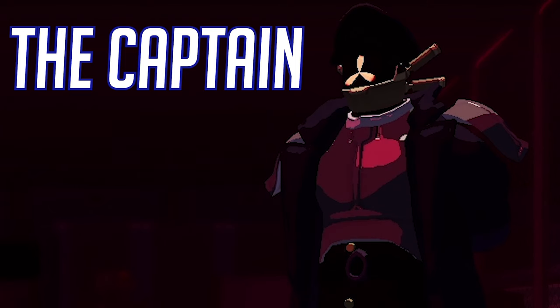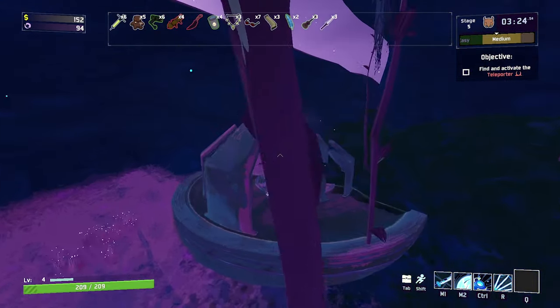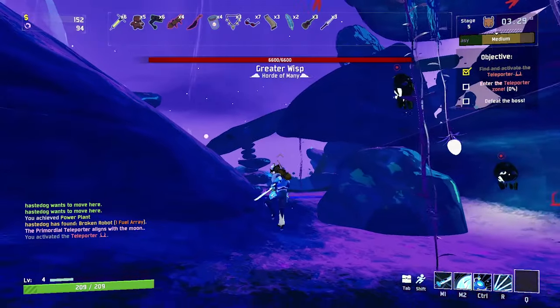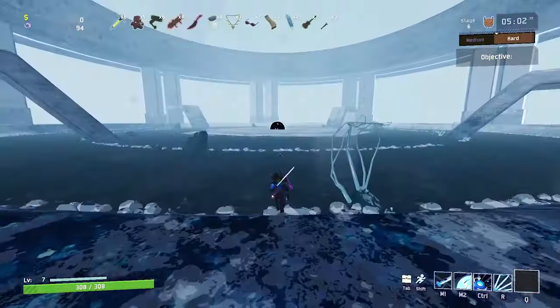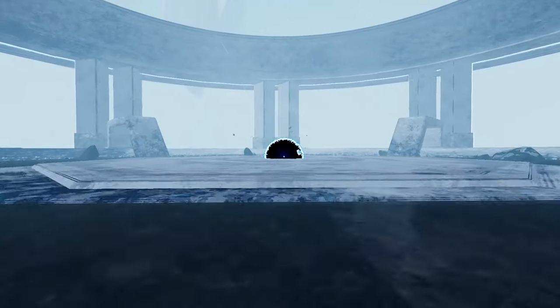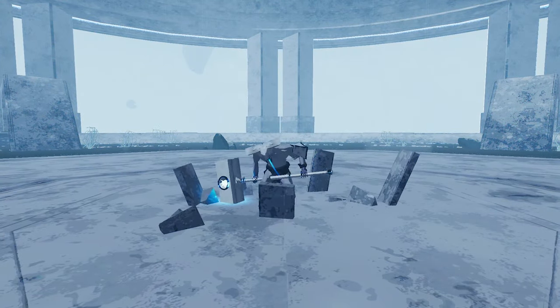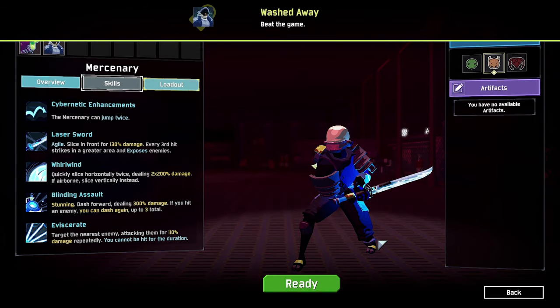The Captain is the final survivor and is unlocked by reaching Stage 5, Sky Meadows. You'll have to find and charge the teleporter, but make sure not to interact with the prongs on the outside of the teleporter because that'll change the destination from the moon and re-loop you back around. Once you get to the moon, go to the final boss and beat him. He's pretty tough but very fun, so I won't spoil how the fight goes. Once you beat him, the Captain will be unlocked.